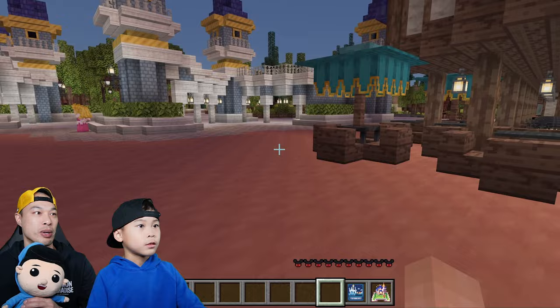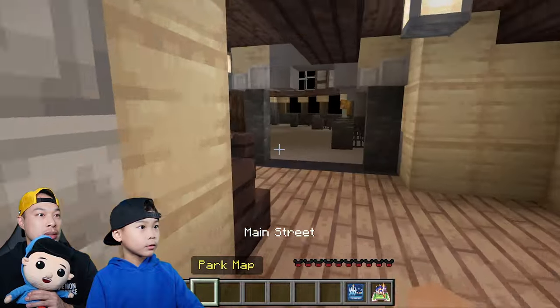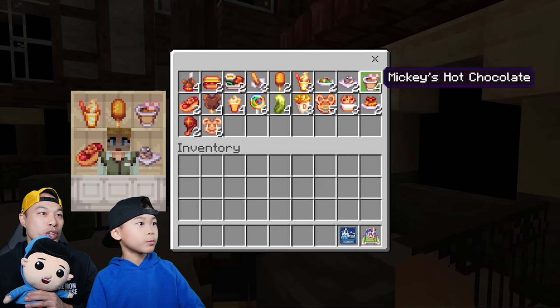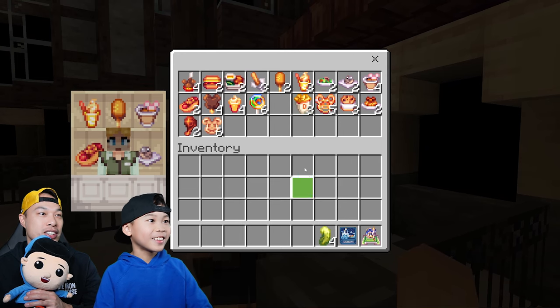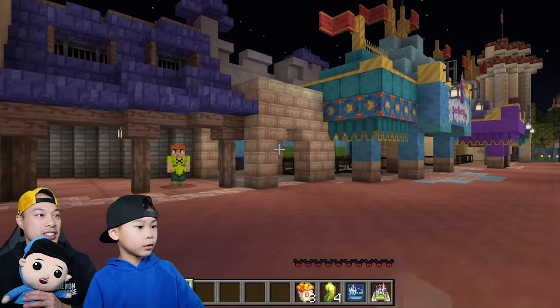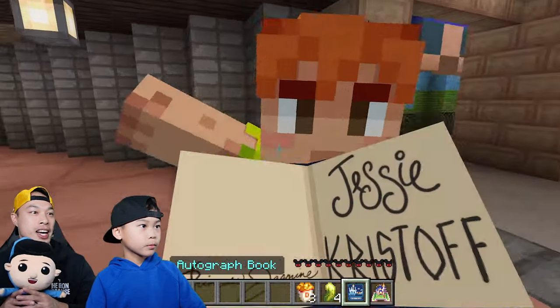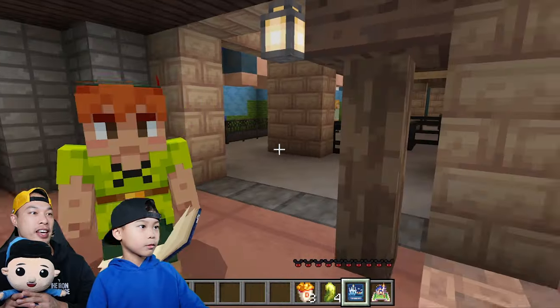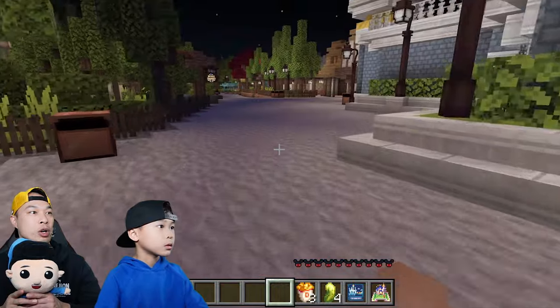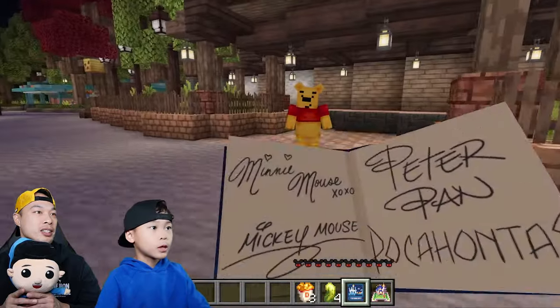I'm getting hungry - what are we gonna eat? We can eat at Pinocchio's Village. There's pickle, popcorn, pretzel, and we gotta have caramel apple! Peter Pan is here - sign the book, Peter Pan! Thank you! Peter Pan can't fly! Seven dwarves - must be Snow White!